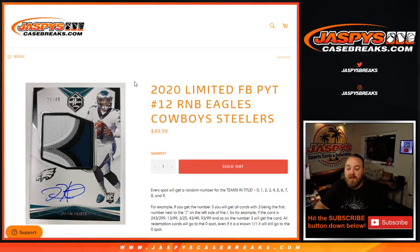Hi everyone, Sean with JaspysCaseBreaks.com here doing a random number block randomizer for 2020 limited football, pick your team, number 12 random number block — Eagles, Cowboys, and Steelers.